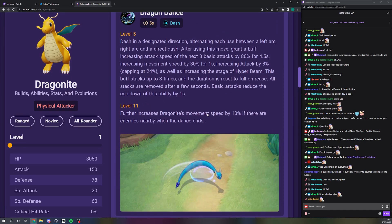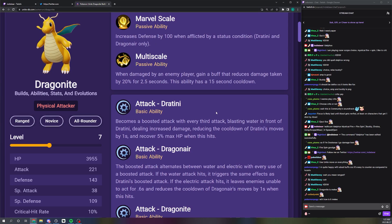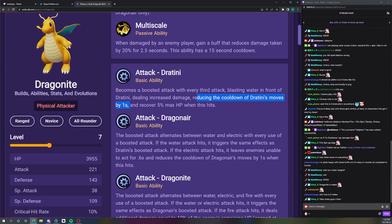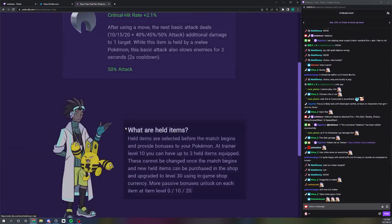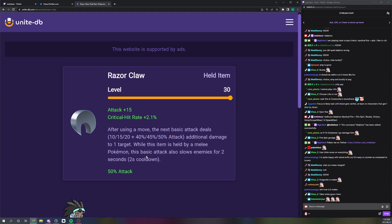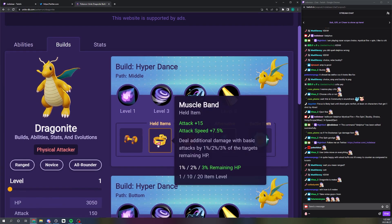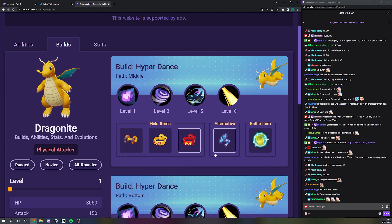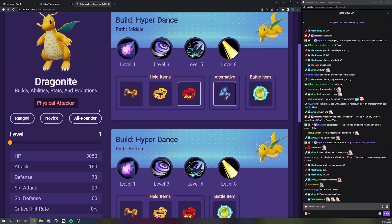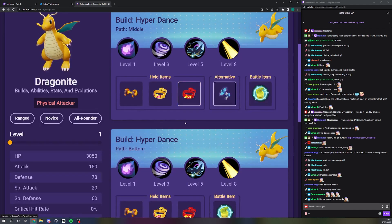The other part that makes Razorclaw broken is you get to proc it on Dragon Dance, which has a base five-second cooldown. But Dragonite's basic attacks reduce the cooldowns of its moves — every attack reduces Dragon Dance's cooldown — so you can Dragon Dance every two seconds, which means you proc Razorclaw every two seconds. That does 50% of your attack in damage plus 20, plus the slow, letting you continuously attack them. I would not play this Pokemon without Razorclaw. The Attack Weight build is good and might be better in some games for the bigger Hyper Beam, but Razorclaw teaches you to be diligent about autoing after Dragon Dance.